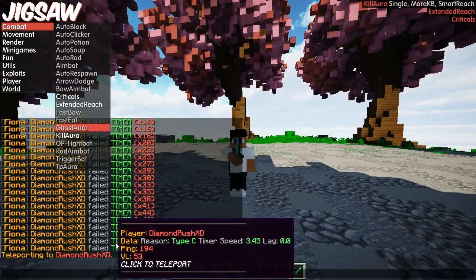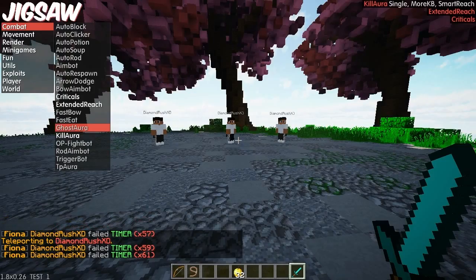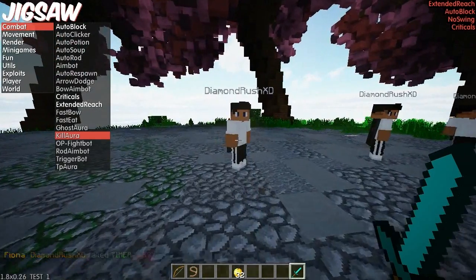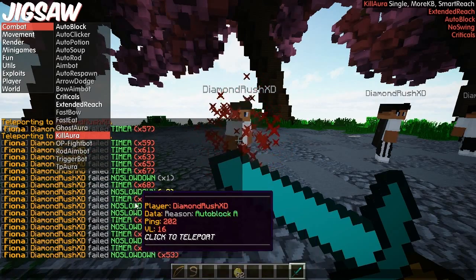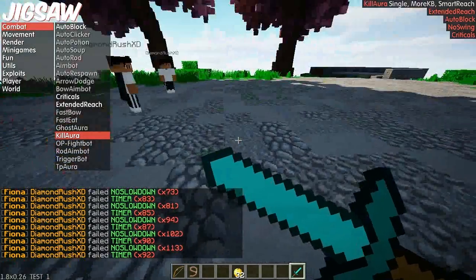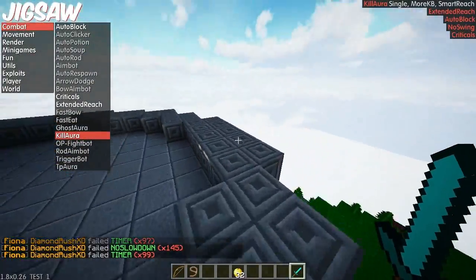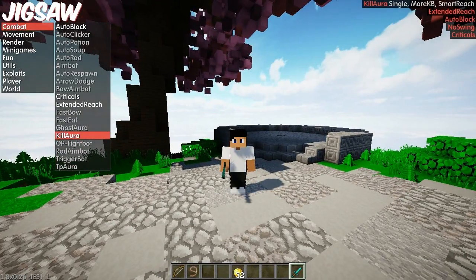You can teleport to the player as well, which is great for staff. I can teleport to myself — it is working. Nine-block reach, and it will detect pretty much any type of reach. This works a lot better than AAC, Spartan, or any of those. I really do recommend Fiona. Let me go ahead and change my kill aura settings — I'll set it to no swing. As you can see, I'm getting flagged with no slowdown, timer, auto block type C, and it shows me all the information I need about the hacking player.